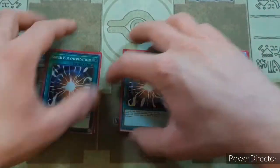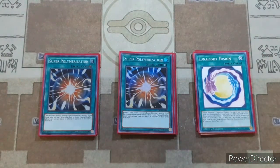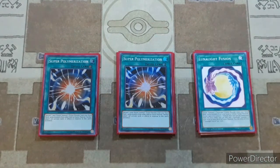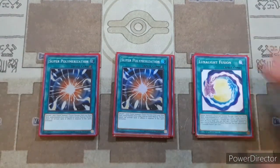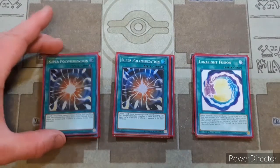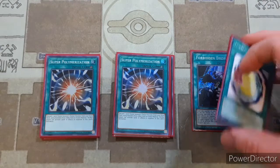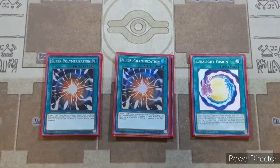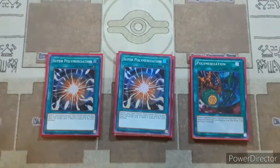Then we have just two copies of Super Poly, which is searchable by your Predaplant Verte Anaconda. Super Poly just really isn't the spell card it was — not really relevant since around 2019 when Orcust made it easy to use. But it can be nice if you use Droplet to negate your opponent's Vanity's Ruler, then special summon and use Super Poly — if they have another Light monster on the board, you can go into something like Muddy King of the Swamp. Overall, Super Poly is still pretty nice in a Fusion deck.